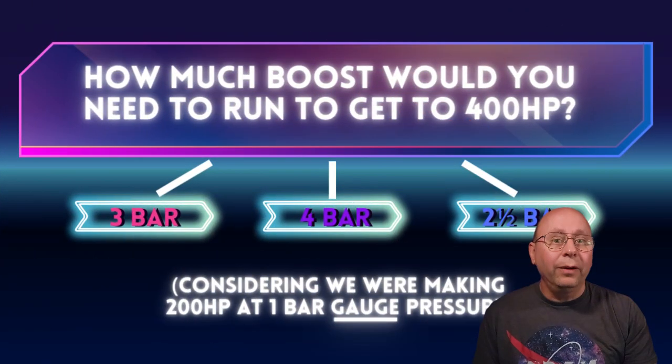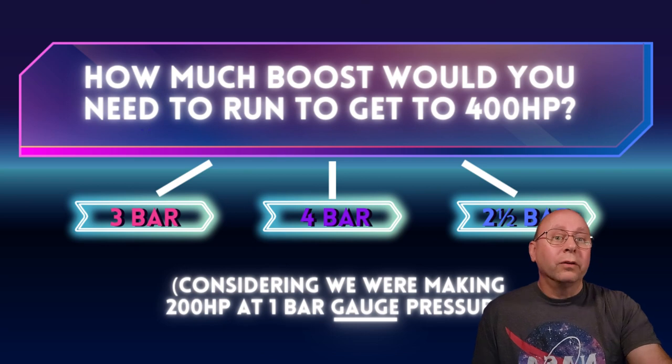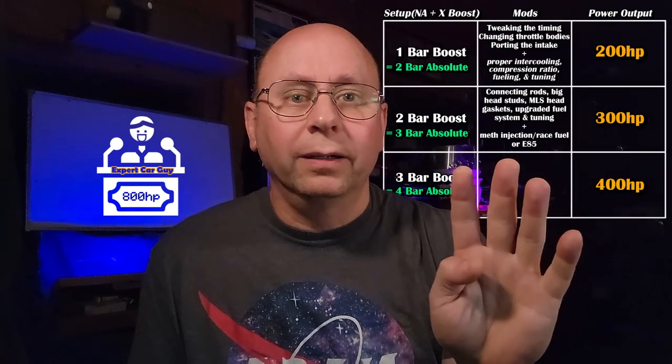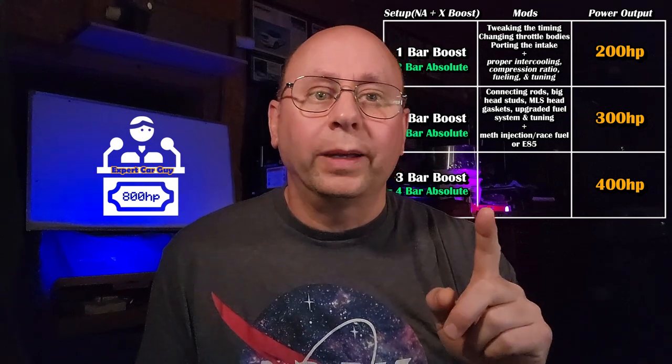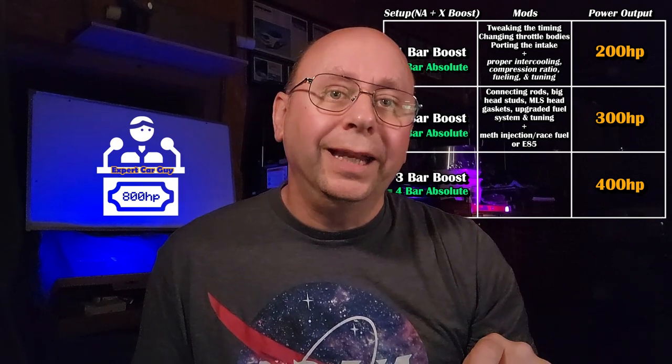So now that you're an expert, here's a third and final question. To double our power again from our turbo 2 liter that was making 200 horsepower at one bar gauge pressure, how much boost do we need to run? You're totally awesome — yes, we would need to ramp it up to three bar gauge pressure, which is four bar absolute, to get our little 2 liter to 400 horsepower. Dealing with absolute pressure makes sense: our original engine made 100 horsepower naturally aspirated at one bar absolute. It went to 200 horsepower by doubling the absolute pressure from one to two bar. Then to double it again, we'd need to double the boost on our absolute scale to four bar to make our final 400 horsepower.